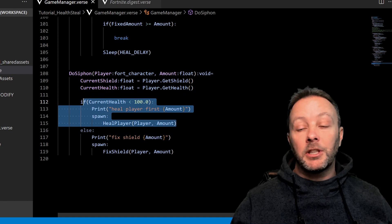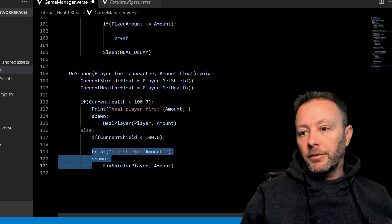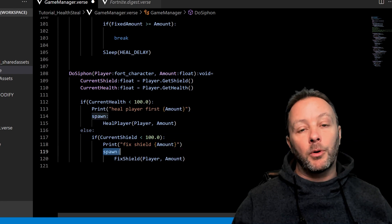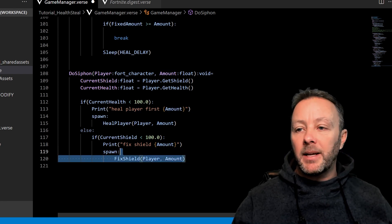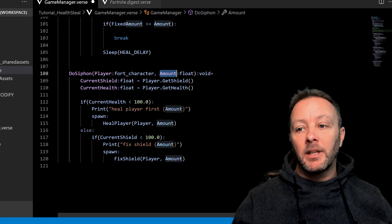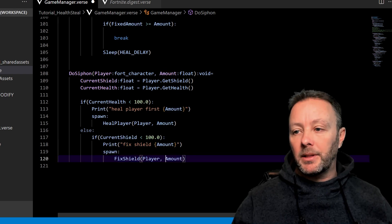We can also add a quick check here: if current_shield is less than 100.0 — it's a float — then we do all of this. Make sure your tabbing is correct when you do changes like this. We can see how much the shield is down, then we spawn an async function to fix the shield for this player by this amount. If you wanted to make this cooler, you'd find out how much health is missing, check if the damage amount exceeds that difference, and pass the leftover to the shield side. For example, if they lost 20 health but hit for 50, there'd be 30 left over to hand to the shield — but I didn't implement that here.